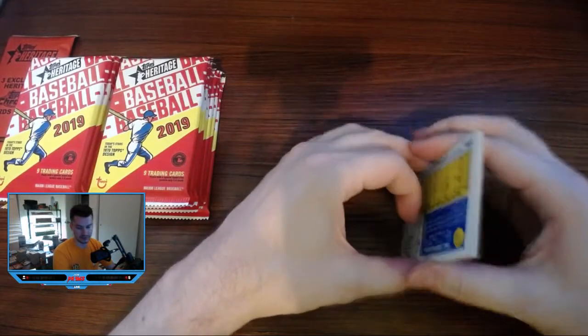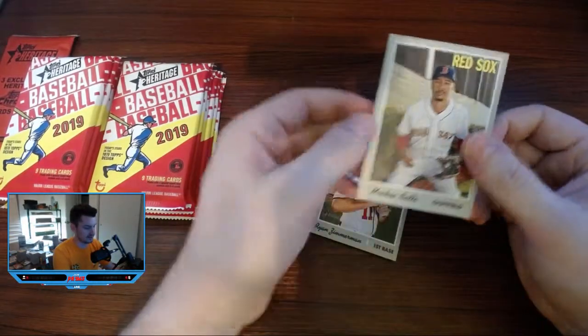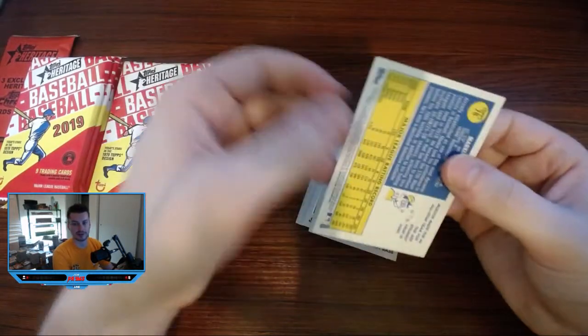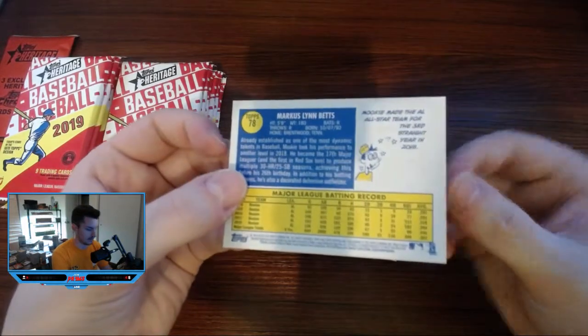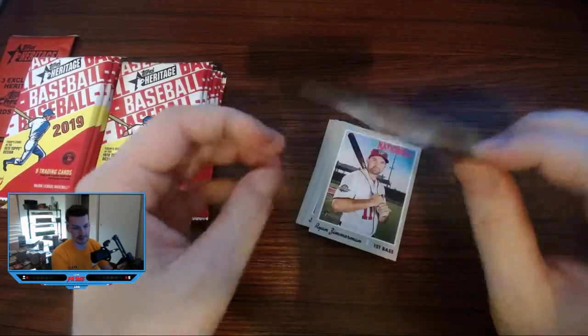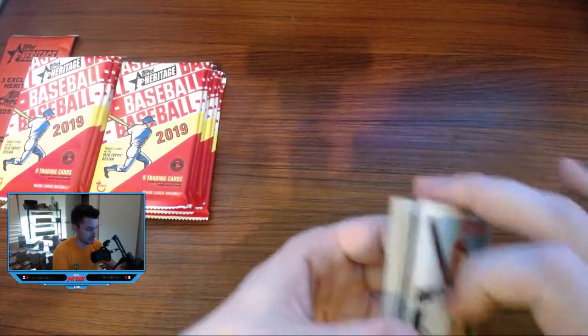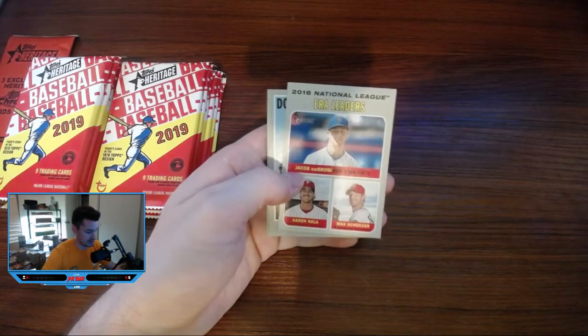Pretty slow start. If you happen to be new to the series, I should take a minute to show you the card design. Anything with in-game action is actually a variant, so you'll be looking for those. You can tell what the variants are based on the serial number - it also now says 'action' at the top if it's one of those action variants. Standard base cards all end in 092, so if it's not a 092, you know you have something at least a little more rare.